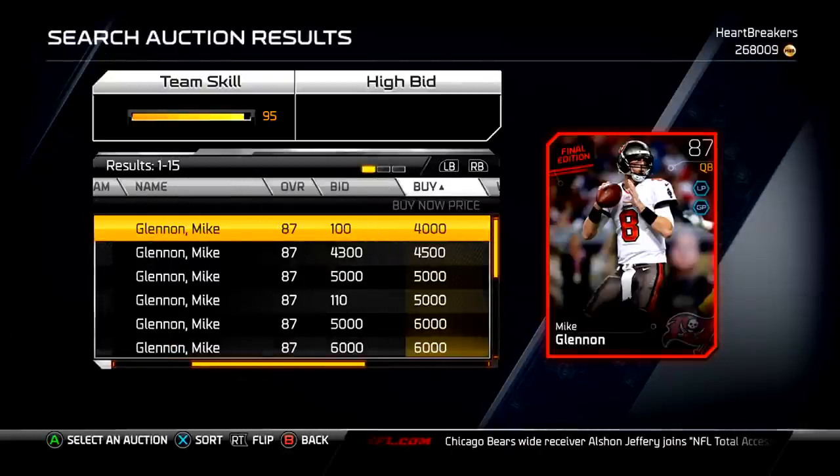The Final Edition cards — first we got Mike Glennon, who is 4k, 87 overall. They should have made these cards a little bit higher, because really there are some teams that aren't very good. But there's more people like me than people that don't have a 90 overall quarterback or something.